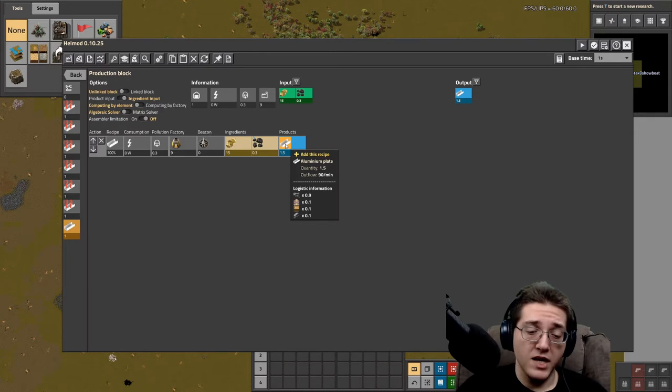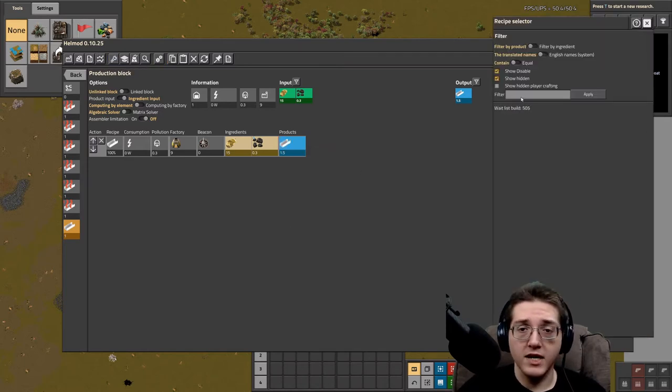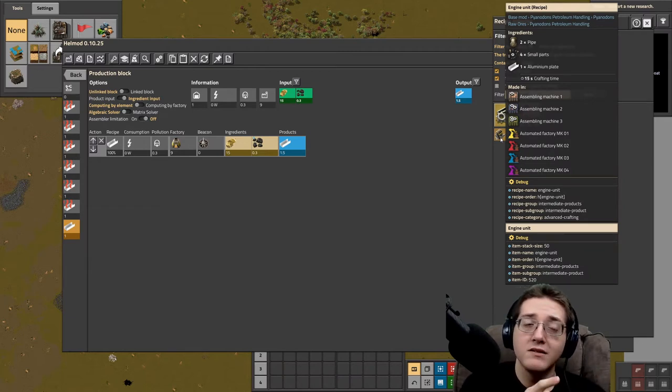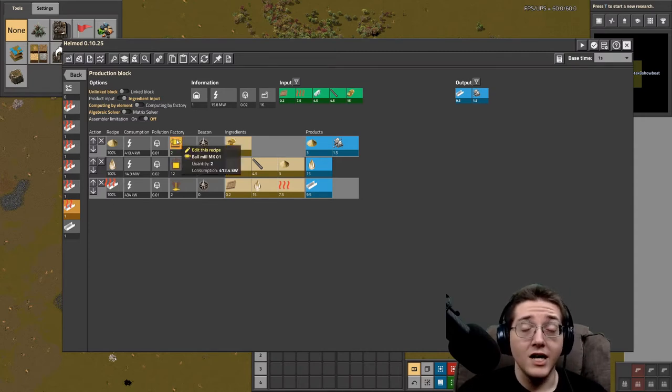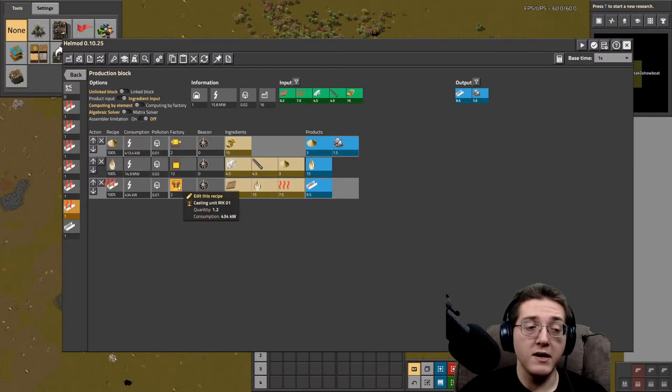You also need aluminium at the beginning for the initial engine units — those require aluminium plate to make. You'll definitely start consuming aluminium plates once you hit red science and get engine units, because you need them to build buildings. A lot of Pi Suite buildings need engine units, specifically jaw crushers, but we also have ball mills. Once you can make ball mills, electric arc furnaces, and casting units at red science and pick up the aluminium processing tech, you will get access to the relevant recipe.